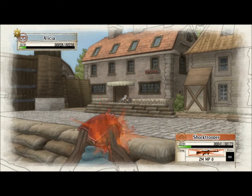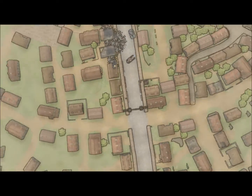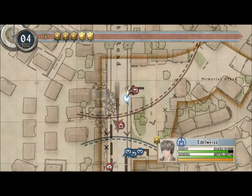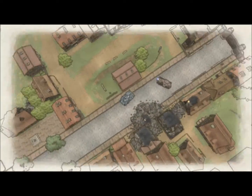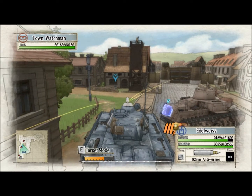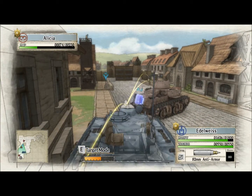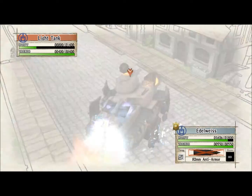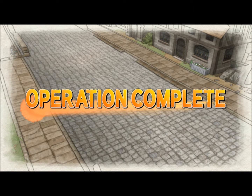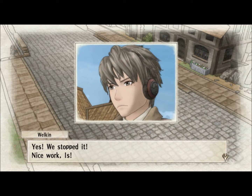You again. Don't kill Alicia — I don't want to have to redo this entire thing. It's my turn. Hand on the mouse to stabilize my movement. Target mode. Back up a little. Target mode. And operation complete! That's going to be a bad grade. Yes. We stopped it. Nice work. Woohoo!